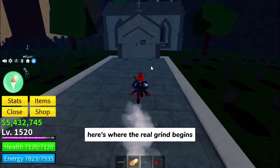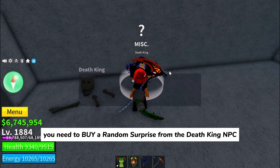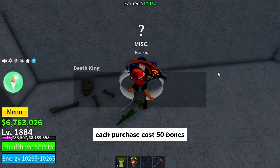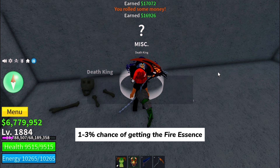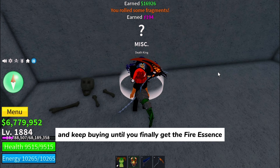Here's where the real grind begins. You need to buy a random surprise from the Death King NPC. Each purchase costs 50 bones, and you have only a 1-3% chance of getting the fire essence. So get ready to spend some bones, and keep buying until you finally get the fire essence.